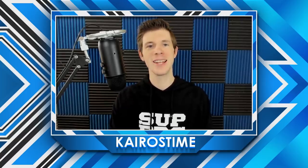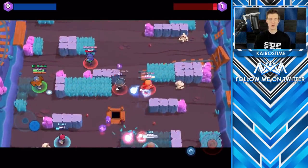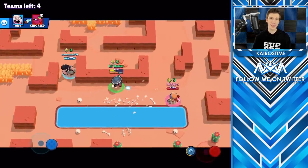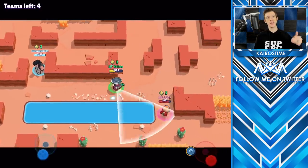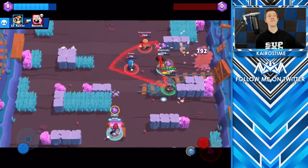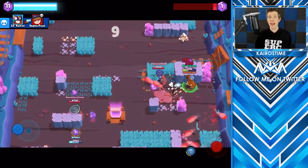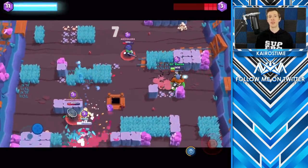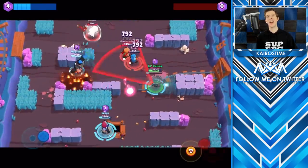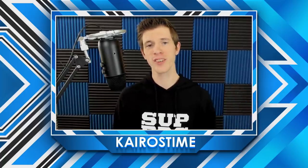Pro skill number ten is juking. Juking is an essential skill in Brawl Stars where you move in seemingly random directions so it is super hard for enemies to predict where you'll be. Skilled players will pay attention to your juking patterns and adapt, so the most advanced players use two or three different juking patterns that they switch around mid-match, making it impossible to predict their movement. This is important not just to avoid damage, but also to make the enemy waste their ammo and give you an ammo advantage.